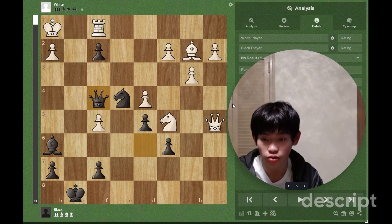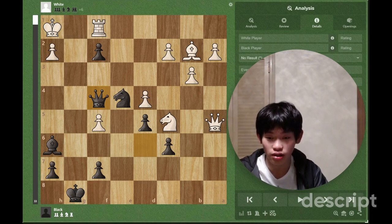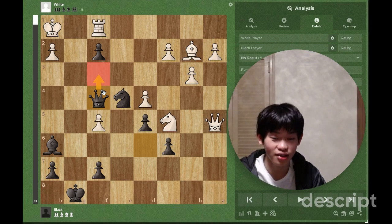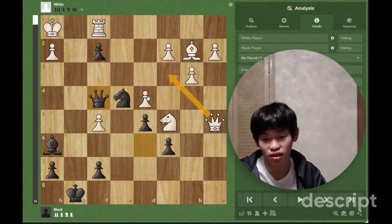The first move is queen f4. I actually already showed you guys by accident. Queen f4 does a couple of things — it threatens queen f3 checkmate. Actually, it only does one thing: it threatens queen f4 checkmate. And the thing is, it's basically unstoppable. The only move to defend f3 is basically sacking this rook or going queen c3 and sacking the queen.